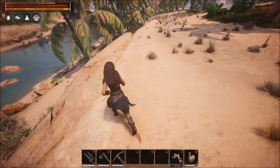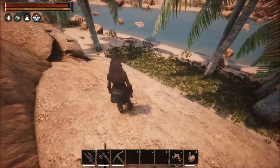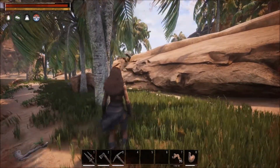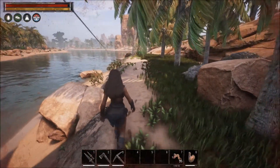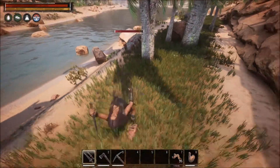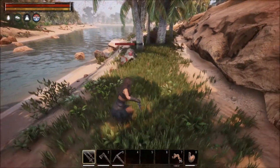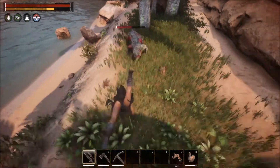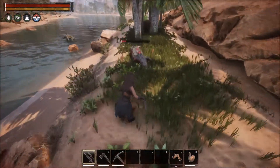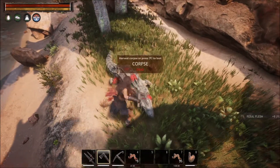There seem to be a couple of updates since the last episode, and some stuff that was aggro has changed — that shale back over there wasn't aggro to me earlier. Okay, I'm kind of glad given that a croc is now coming after me. Get my poniards ready — three quick stabs to the face, or the tail in this case, and I'll just backflip out of the way. I do love the dagger's block which basically gets you out of range, and I love the power slash as well but you have to get your timing right.